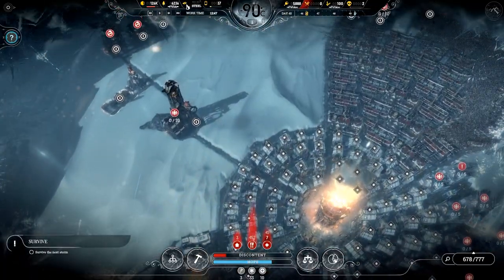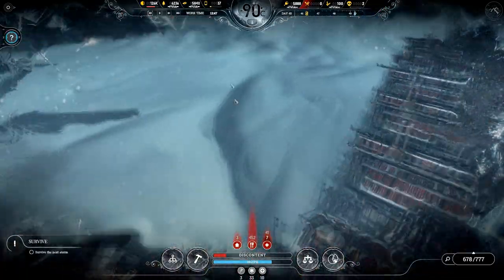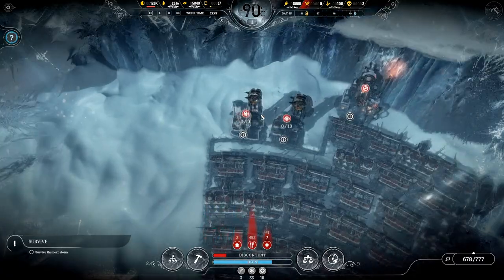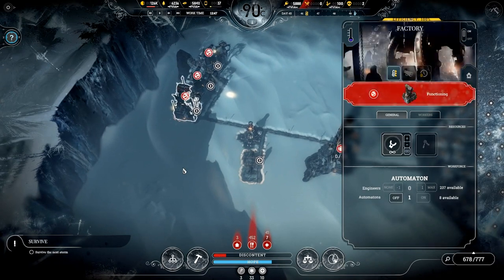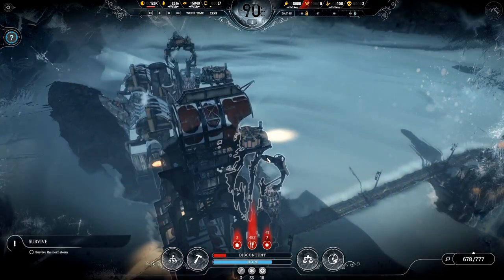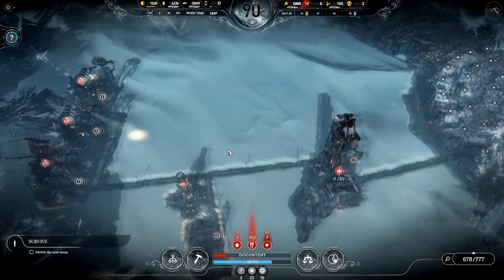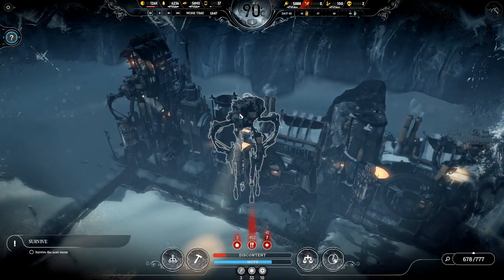You're going to need wood and steel to basically grow your city to whatever you'd like. The next symbol at the top of the screen is called a steam core. Steam cores are advanced construction materials — they're used to create some of the more advanced structures like the advanced coal mine, advanced wall drill, or the factory. They're also used to build automatons, giant robots. You're going to need a lot of these, and you won't get many, so use them carefully and efficiently. Steam cores are your most valuable resource.